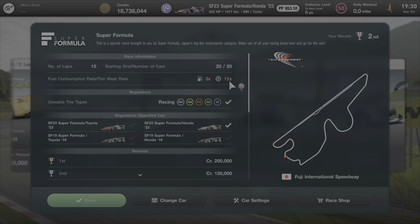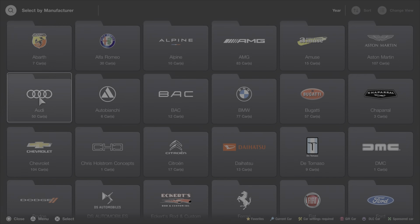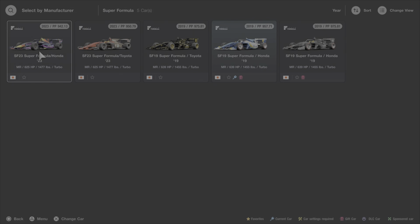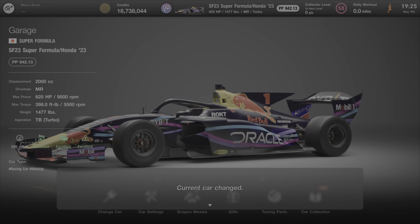So what you've got to do to win this race is first go get this car. If you already have it in your garage, it's in the Super Formula section down there near the bottom. We want the SF23, not the SF19 — we want the 23 version. That's the car you grab.